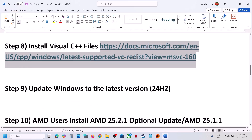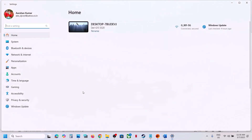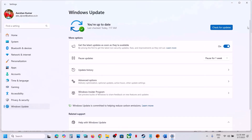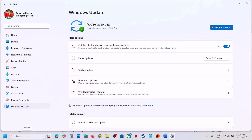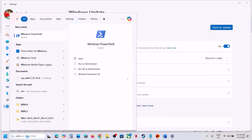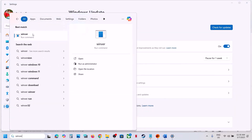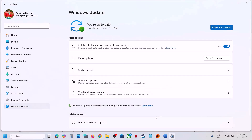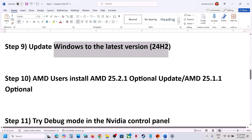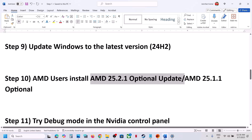The next step is to update Windows to the latest version — this is important. Open Windows Settings, go to Windows Update, and click Check for Updates. Once all updates are installed, restart your computer, and after the system restart launch the game. Make sure you update Windows to the latest version. You can check your current version by typing winver in the search box — the latest is version 24H2.